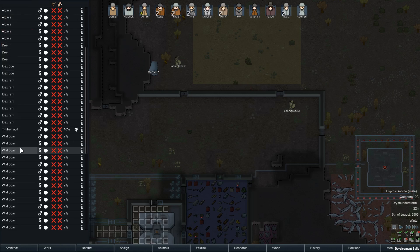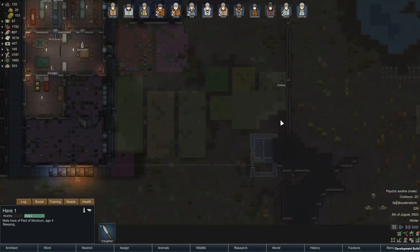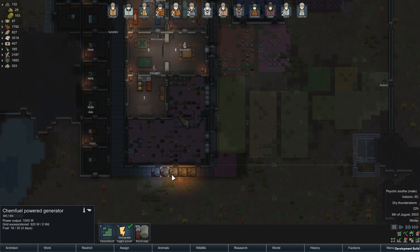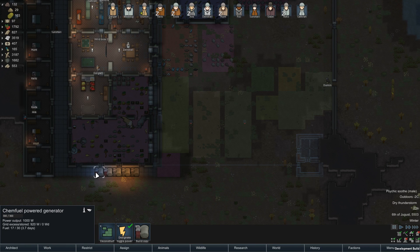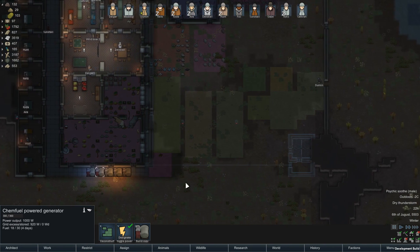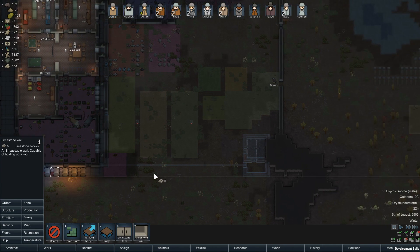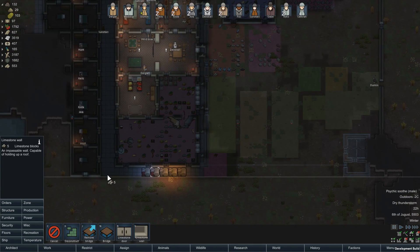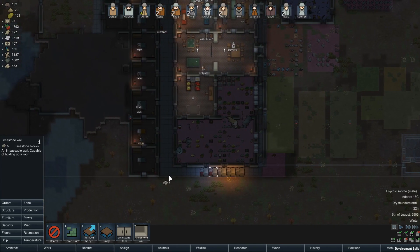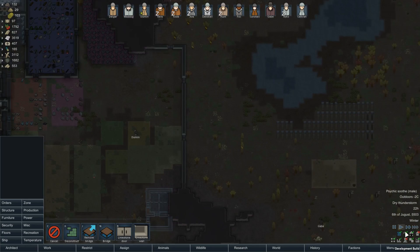Got some bears we can hunt, but I'm not gonna worry about that right now. I put in a bunch of construction. What I'm gonna do is kill my wood fire generators here, put in chem fuel over here, and put in a storage over here. That way I can wall off this area down here. I can wall off the southern part. So we got a bunch of construction jobs ongoing.